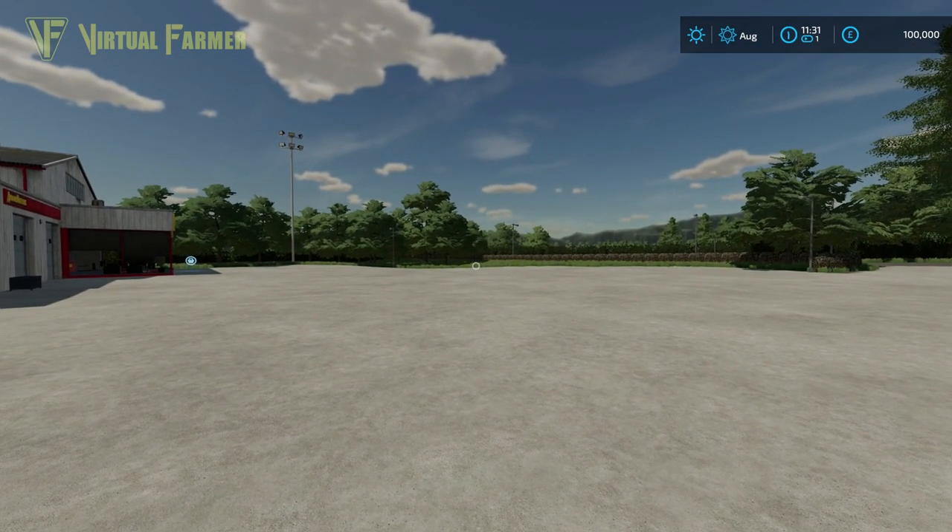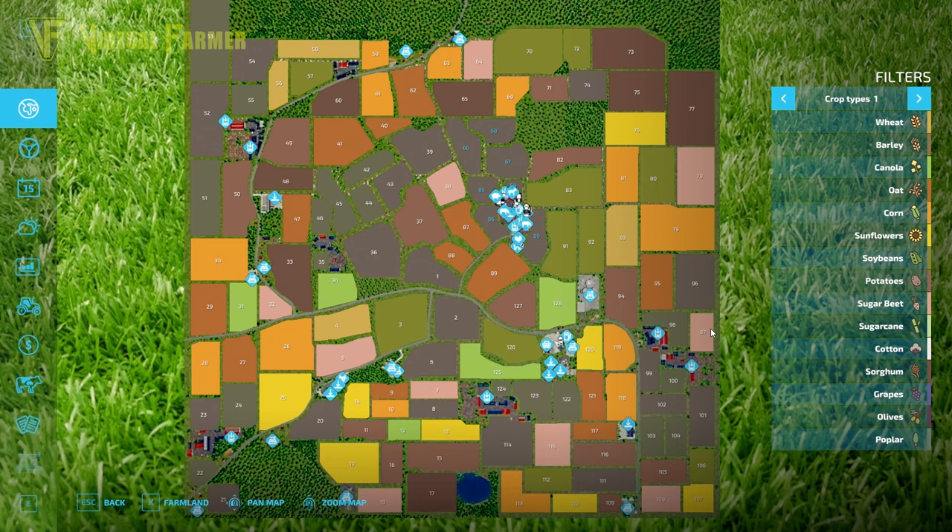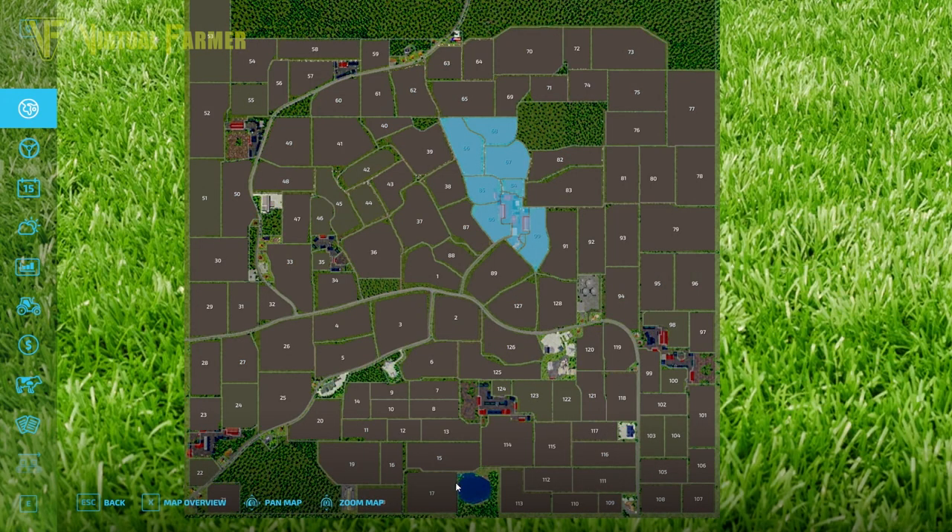Let's have a look at the map itself. It has 128 fields, all of varying sizes, but nothing that is overly large. Lots of fairly rectangular fields, especially around the edge, but we do have some stranger shaped fields as well. All of these fields are individual ones — it doesn't look like there are any multiple field purchasing sites.